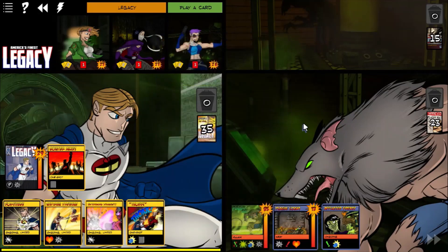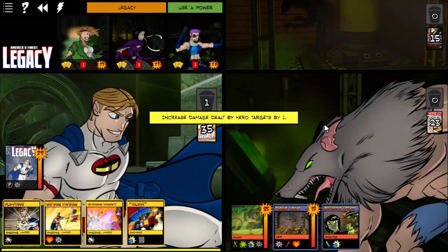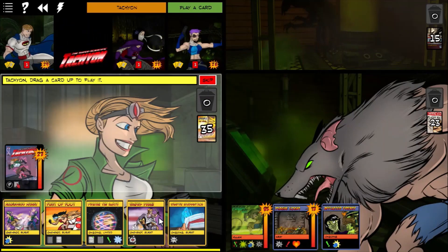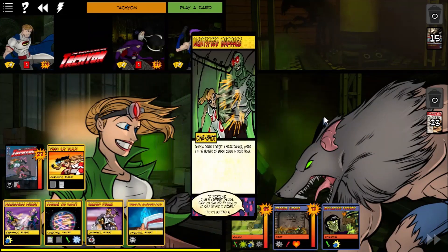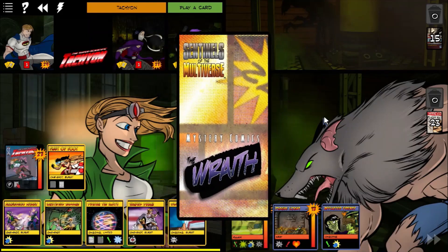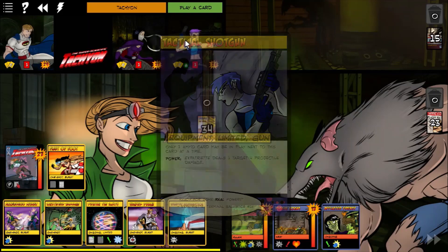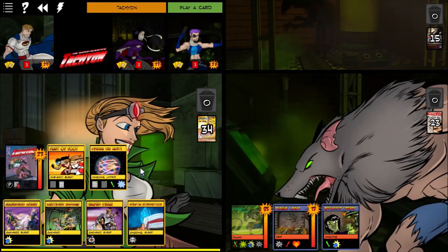What I really need from Wraith is a Stun Bolt. Hypersonic Assault would also be pretty nice from Tachyon. Starting off with Fleet of Foot for some card draw — there's a Lightspeed Barrage, don't need it yet, but nice to have. Micro-targeting Computer is a very nice tactical shotgun. That's my opening play of choice.